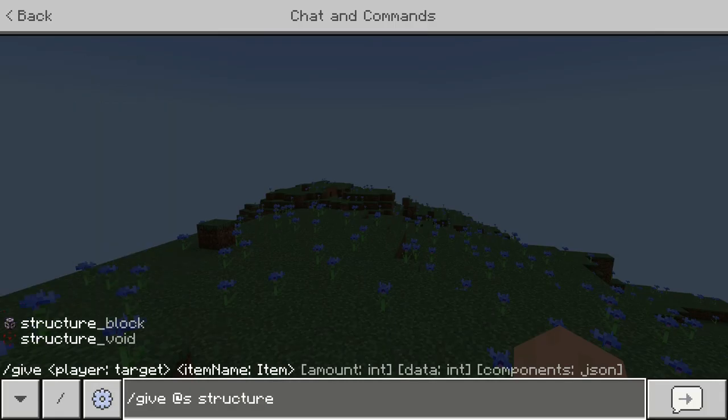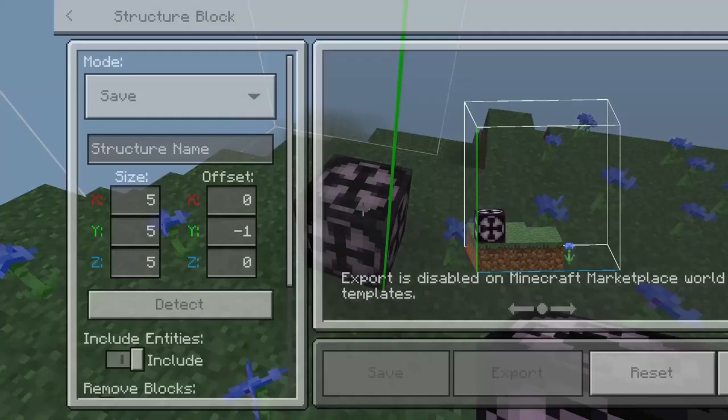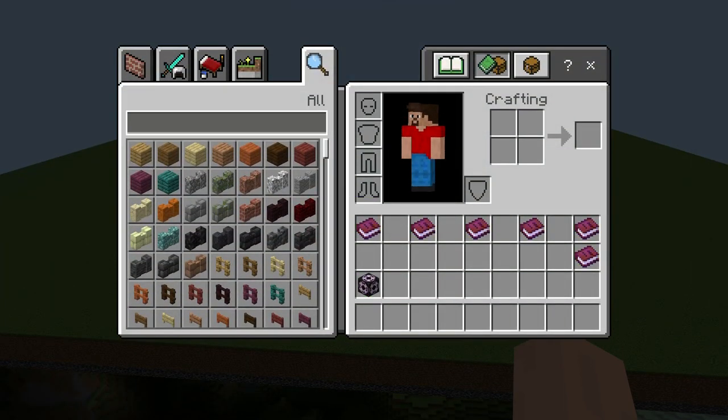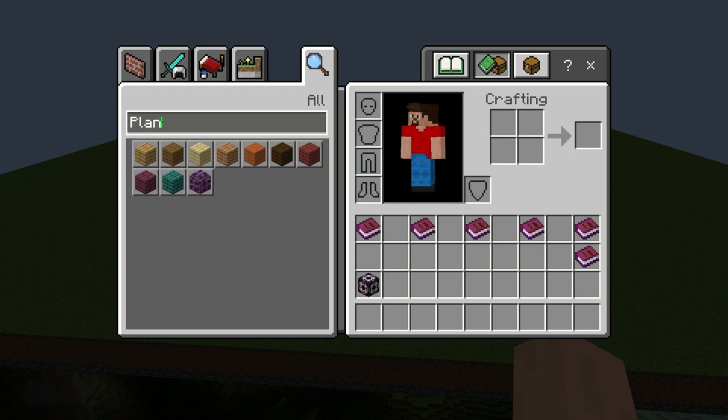We are going to need a structure block for what we're going to do next, which is just making a bunch of flat land. I built a huge flat platform, which means we can start working on the entrance of the zoo. Let's go ahead and get started.